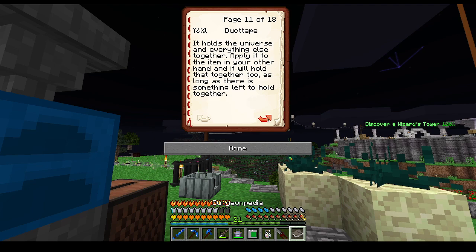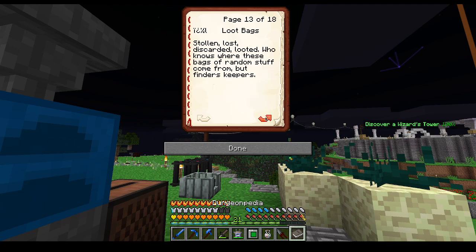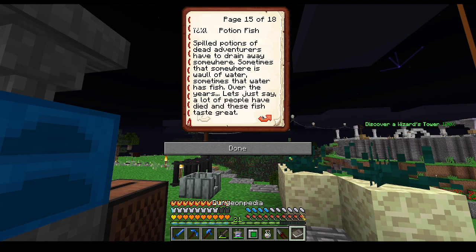Duct Tape — it holds the universe and everything else together. Apply it to the item in your other hand and it will hold that together too, as long as there's something left to hold together. Heart drops — when defeated, creatures have a chance to drop concentrated life essence. Be absorbed on contact and heal the one who touches it; can be collected in a bottle. Bags — stolen, lost, discarded, looted. Who knows where these bags of random stuff come from, but finders keepers. Survival rations — be surprised what you're willing to eat when you're starving. Rotten flesh is not the best, but it can be made edible — well, almost.